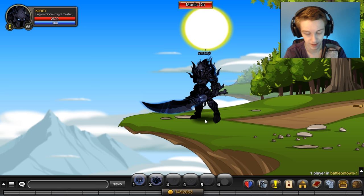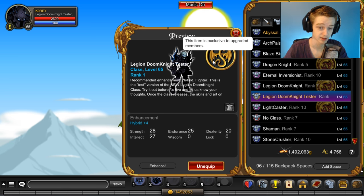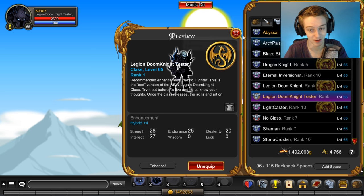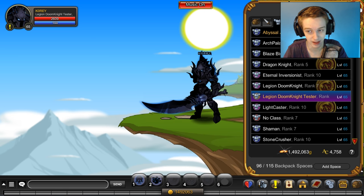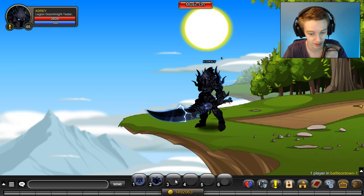Let's first talk about enhancements. If you click on the class in your inventory, they suggest enhancements. I went with full hybrid — cape, helmet, weapon, and class are all enhanced hybrid. I'm level 65 on the testing server. We might also try it with luck, since that was the previous enhancement, even though they don't recommend it, and we might test full fighter as well.